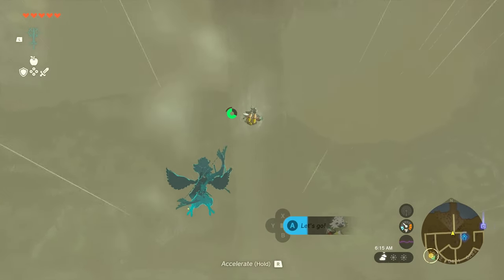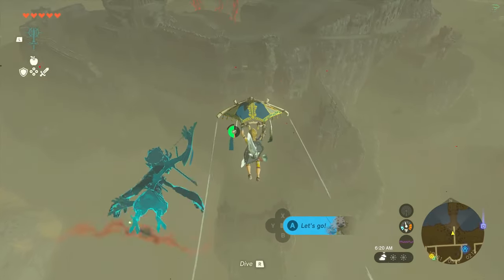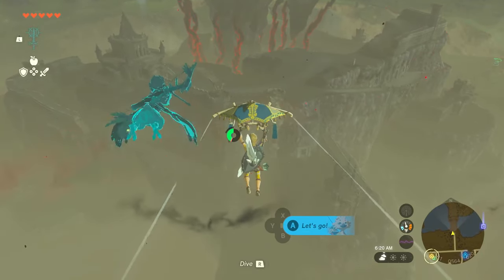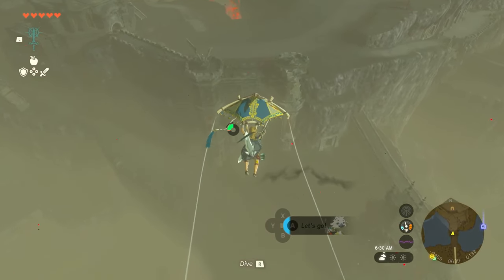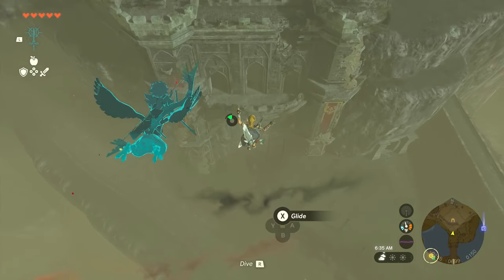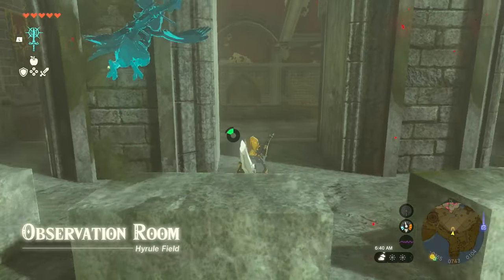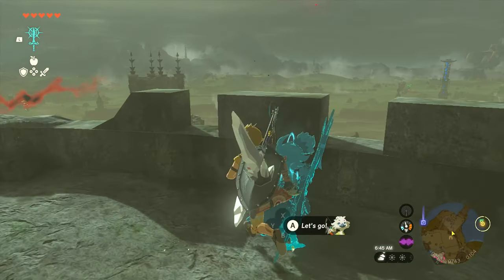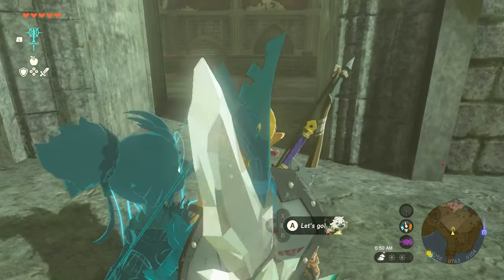Depending on if it's foggy, you'll see the bridge up ahead. If you can look in the distance, we're actually going to go in there. Now I only have one extra stamina wheel boost, so you're probably going to need at least one food item. Then you just drop down in here. Let's take a look at the map again.